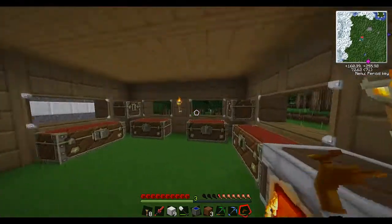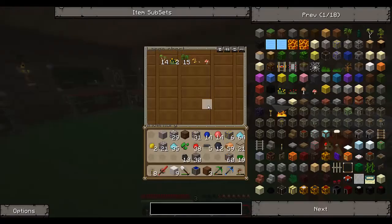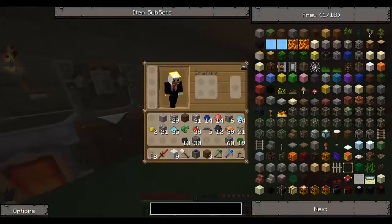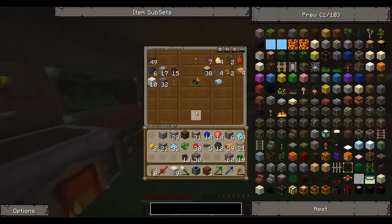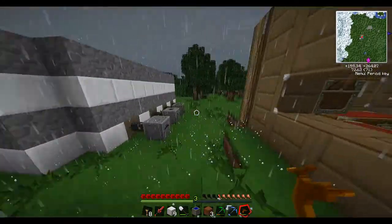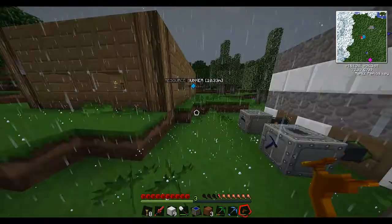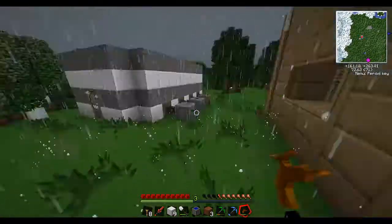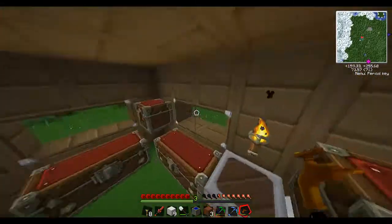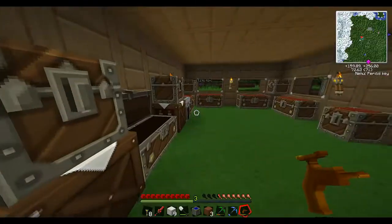I guess we're gonna have to end the episode now. We managed to finally get some more resources and we've made ourselves a solar panel, so it wasn't totally useless. What we can do is put the solar panel up in the air, link it to a bat box, and it will power it. So that's awesome! We're getting along with our power room of power.